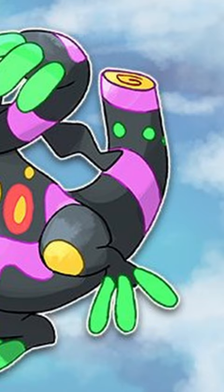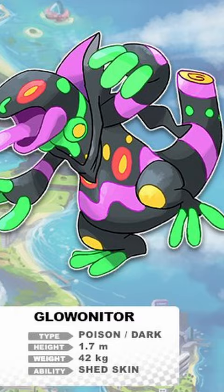Glowonitor is also missing half of its tail because lizards have the ability to drop off their tail in battle to confuse their prey, and then grow back a new tail.